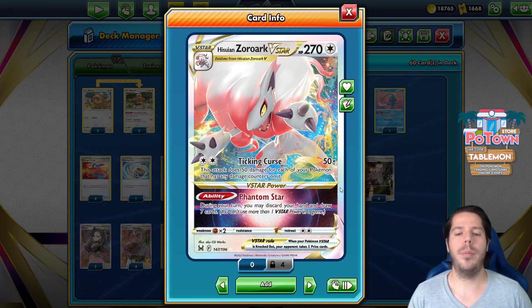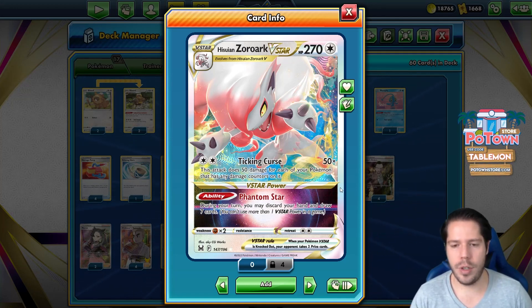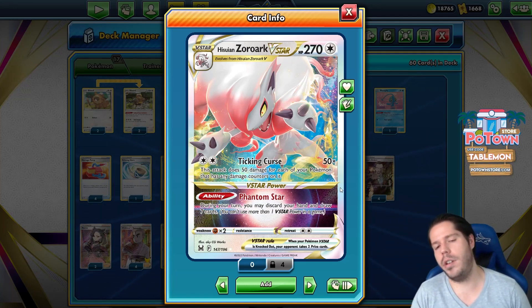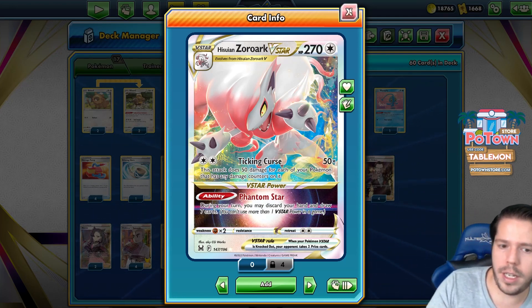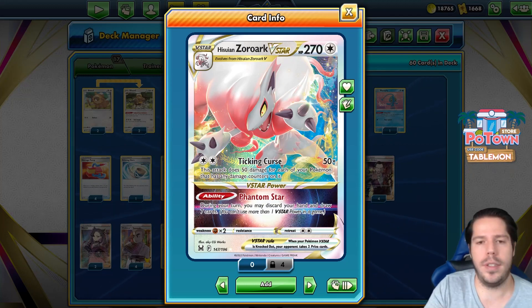The Phantom Star V-Star power is very destructive, but also very good. It's essentially research — you discard your hand and you draw seven cards. So you can technically, once per game, research twice, or Marnie and then research, which is really good. Or Boss and research, which is the dream.